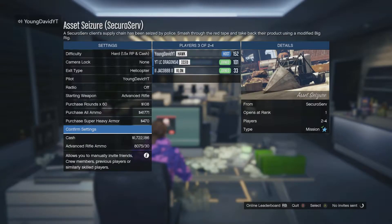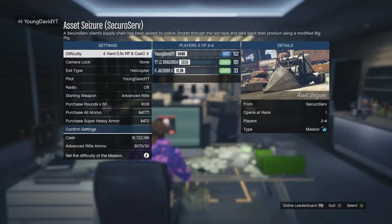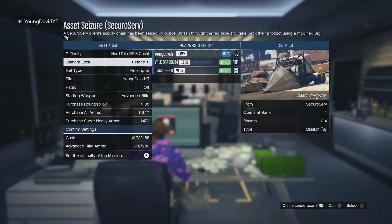What is up guys, it's your boy, and today I'm showing you guys how to get the duffel bag on GTA 5 Online. The first thing you want to do is make sure you have a friend that has SecuroServ, or you want to have SecuroServ, and you want to start this mission called Asset Seizure.